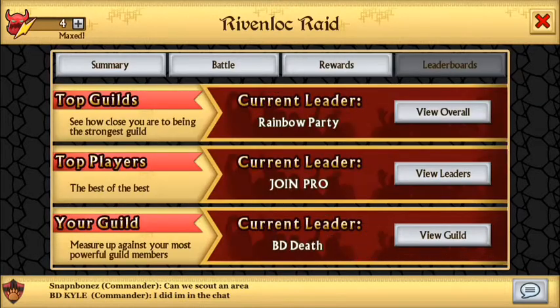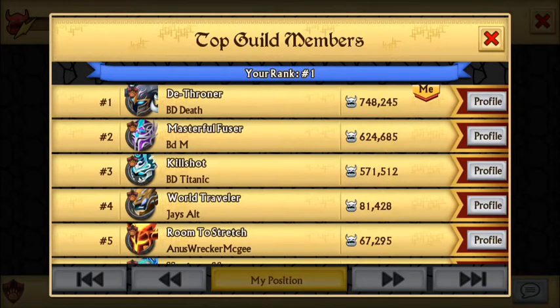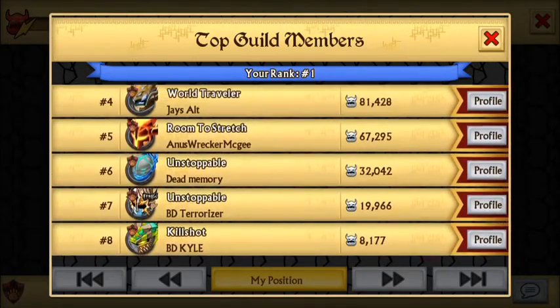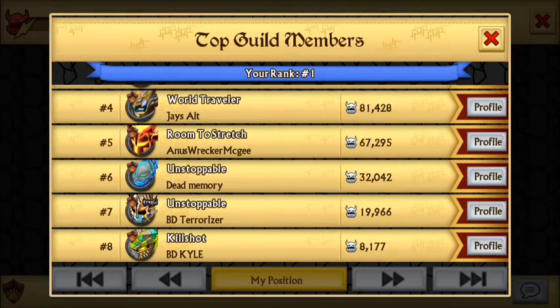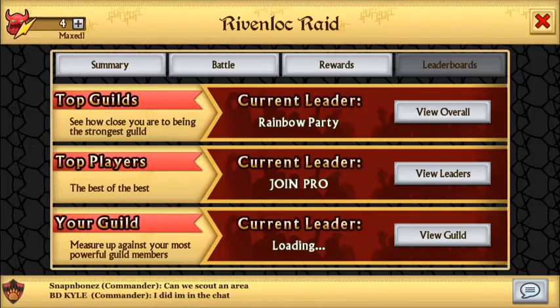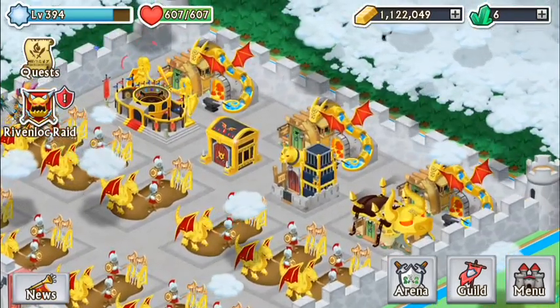In my guild standings I'm in first place. In second is the guy I was talking about — he's only here for a limited time. BD Titanic is doing well too. The top three are doing really well, I'm impressed with second and third. Then we have Jay's alternate. We have eight people fighting out of 12 in our guild, so some people aren't participating. I've heard from some saying they won't be able to help, and that's fine, but the others need to start helping. Anyway, that's it for this video — like, comment, subscribe, see you next time.